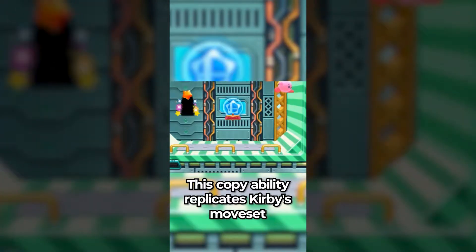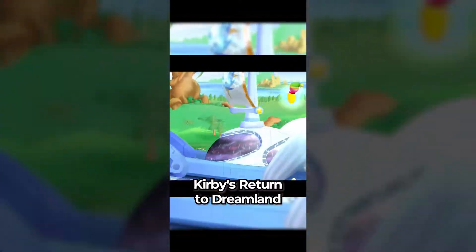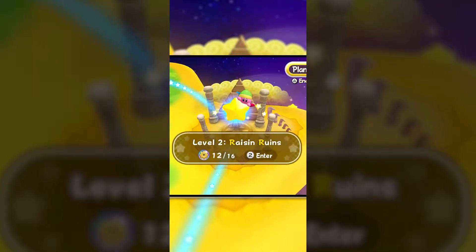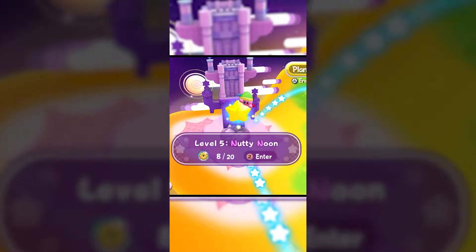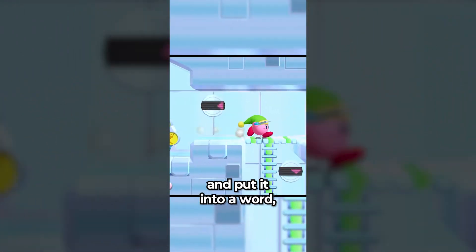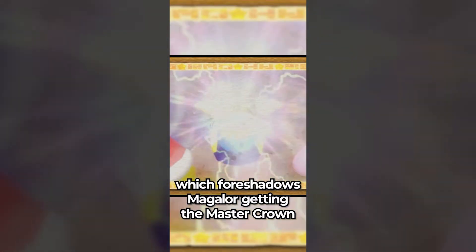This copy ability replicates Kirby's moveset from Super Smash Brothers. Did you know that the levels of Kirby's Return to Dream Land somewhat spoil the final boss? If you take a look at each level name — Cookie Country, Raisin Ruins, Onion Ocean, White Wafers, Nutty Noon, Egg Engines, and Dangerous Dinner — alliteration aside, if you take the first letter of each level and put it into a word, it spells out CROWNED, which foreshadows Magalore getting the Master Crown and the final boss music.